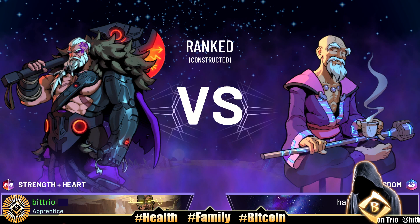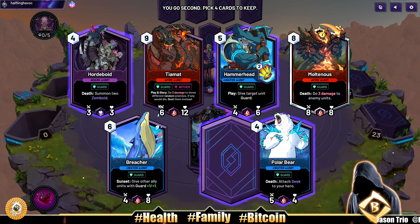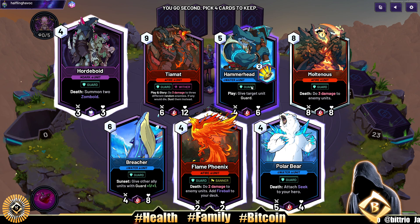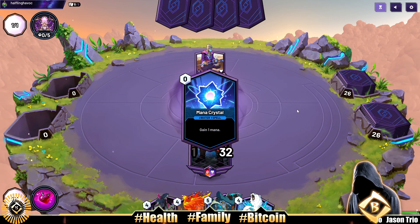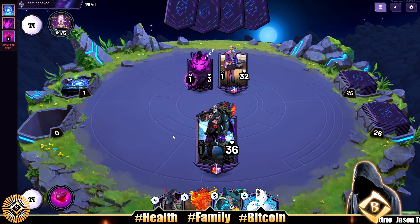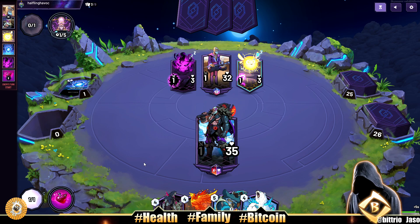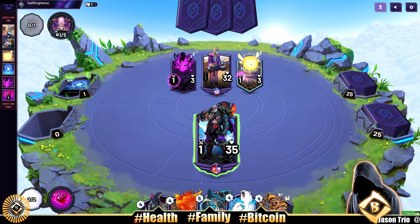Looks like we're facing mono wisdom — that's a controlling style deck, so we'll see how we do. Our opening cards: three four-drops and a five-drop. Our early game is brutal. I might have to go through these creatures and put some early units in. Do we get a mana crystal? No mana crystal. We're passing for the first three turns, hopefully we can stave off something with a Flame Phoenix.